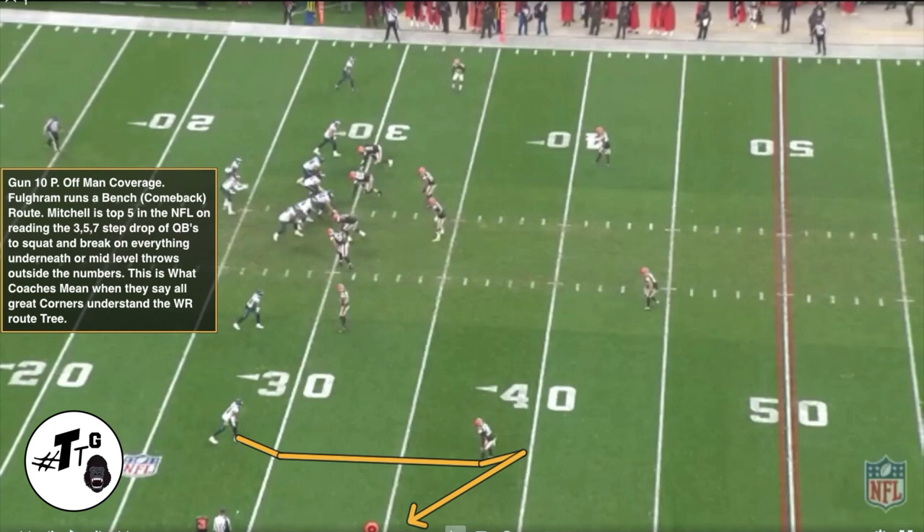Gun 10 personnel, off man coverage. Fulgham runs a bench — a.k.a. a comeback route. Mitchell is top five in the NFL in my opinion at reading the three-, five-, and seven-step QB drop to squat and break on everything underneath for middle-level throws outside the numbers. This is what coaches mean when they say all great corners understand the wide receiver route tree.